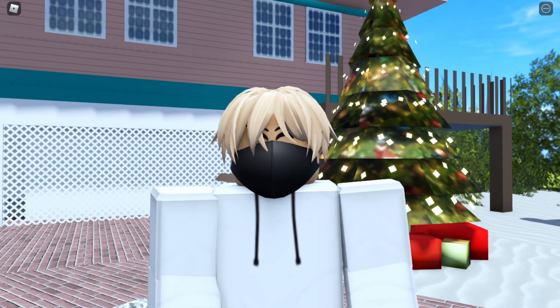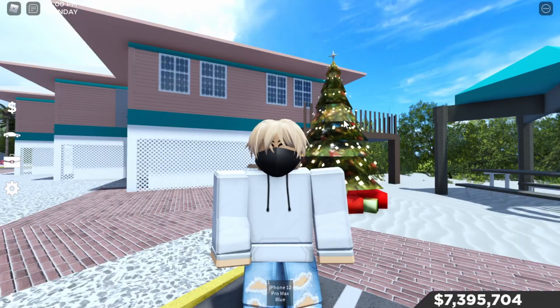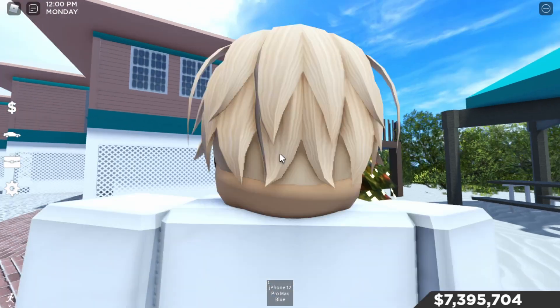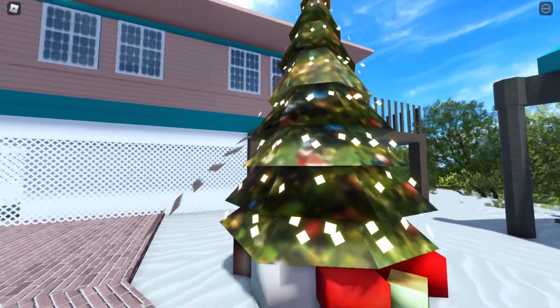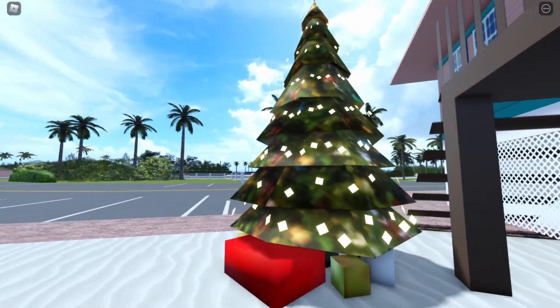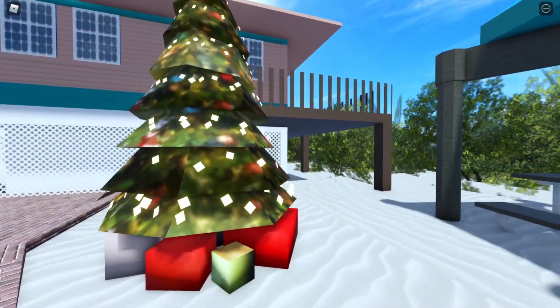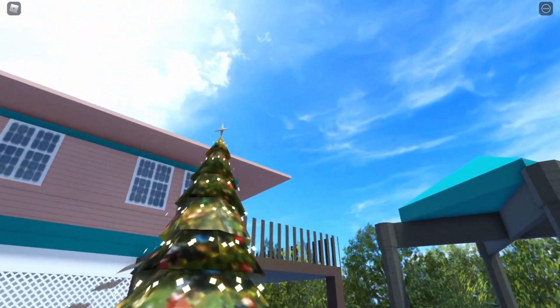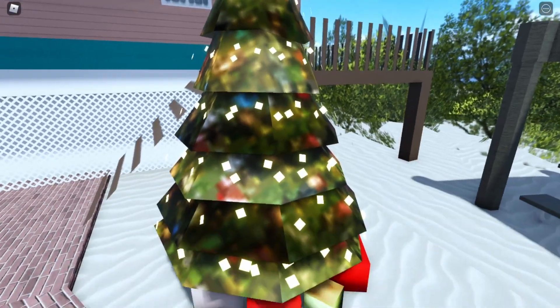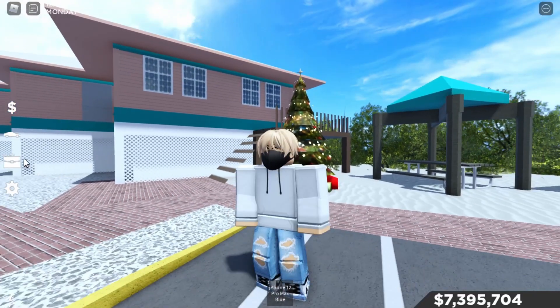Welcome back to another video. Today I'm going to be showing you the self update that just dropped. They actually added some trees across the map. Here's one near spawn - it looks fire. The PNG is a bit low quality but we've got the tree, a star, and some presents over here.